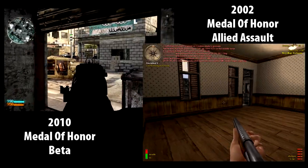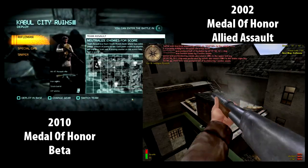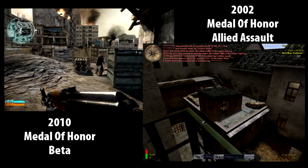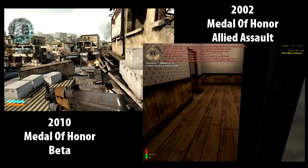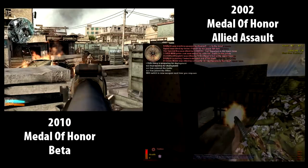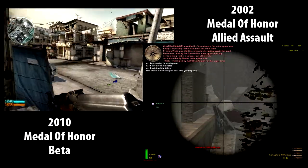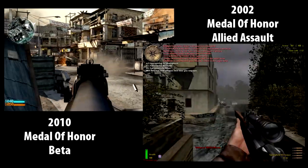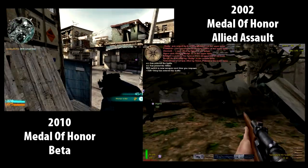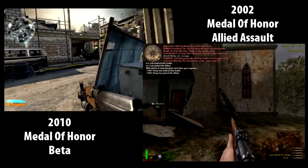Pay close attention to the explosive damage. In the old one they perfected it - I throw a grenade five or six feet away from it and I'm gonna die. Think about it: in real life, five to six feet away from a grenade you're going to die. In the new one, I throw a grenade a foot in front of me and I don't die. You literally have to land it right under you - if they're six inches away they won't kill you. The old one's explosives are perfect.